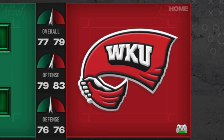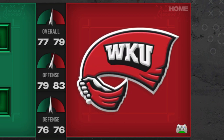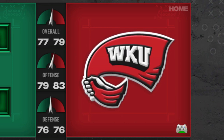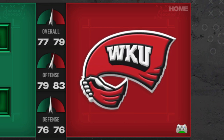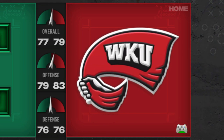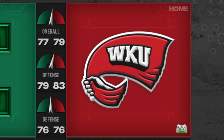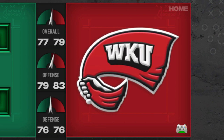Now that we're done looking at the CUSA stuff, I want to know in the comments what you guys think is the best Conference USA uniform and overall school. I think overall school I've got to give it to UTEP, and best overall single uniform is that UAB Children's Hospital alternate. I'm curious to know what your guys' thoughts are on that.